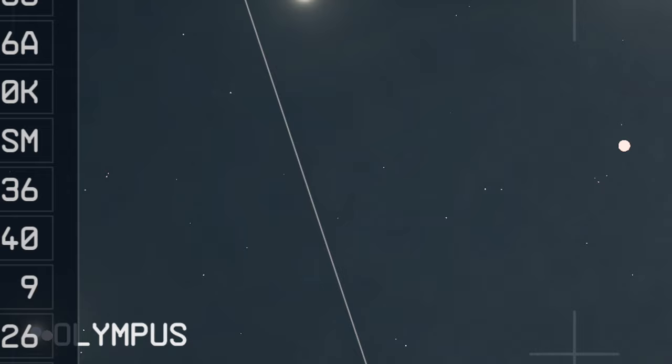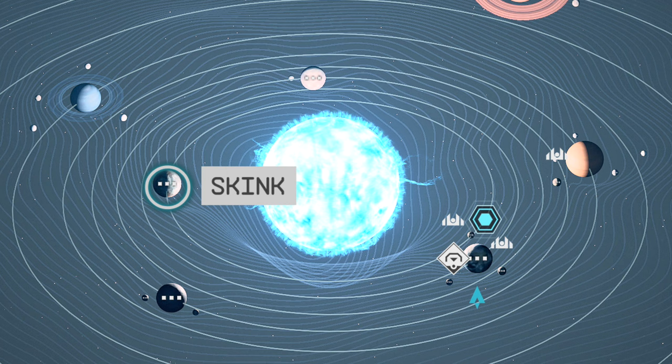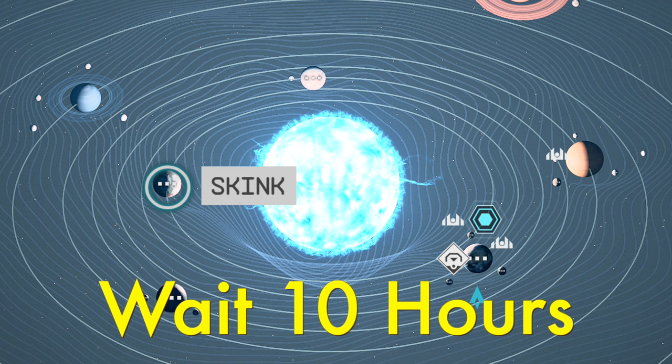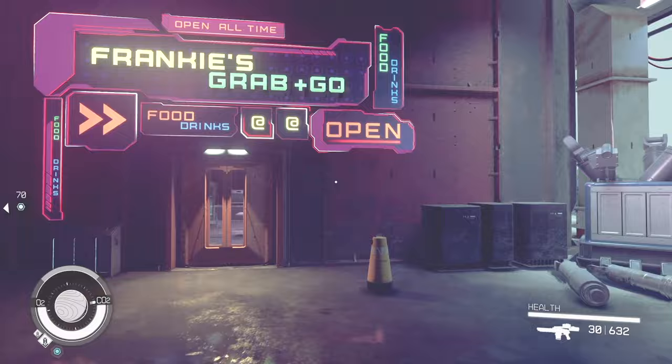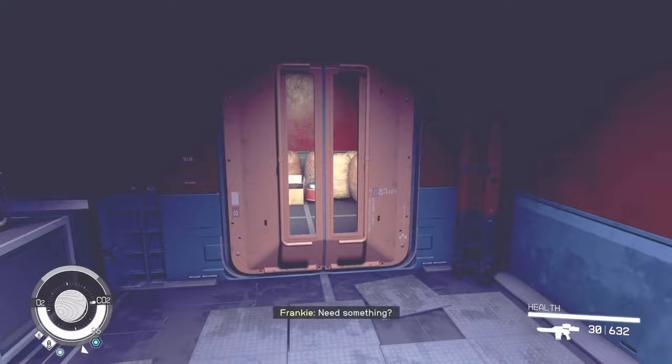Go ahead and sell your contraband — he's going to run out of money, so wait 48 hours in the chair, then sell the rest. After that, head from the Neon City system to Cheyenne, then go to planet Skink as I show you on the map. Wait 10 hours after you land and that's going to reset the contraband cache. You know it worked if the doors are all closed when you head back to Frankie's.